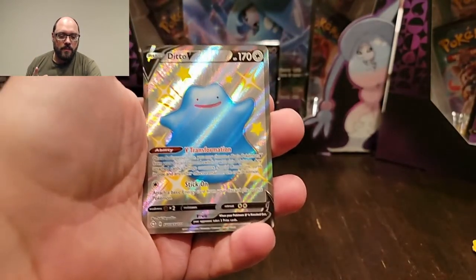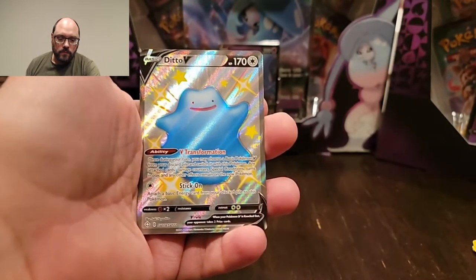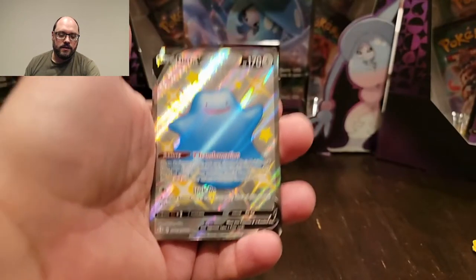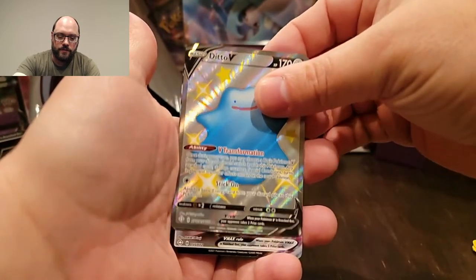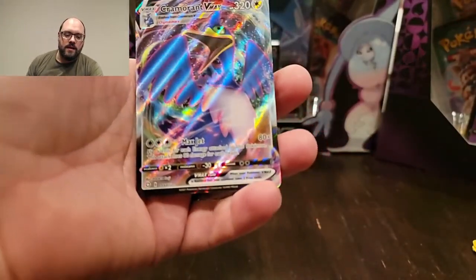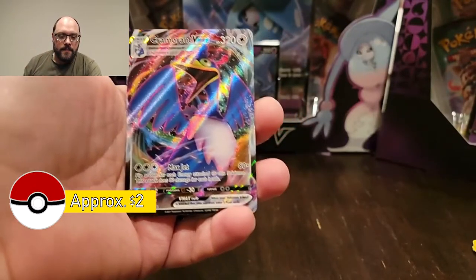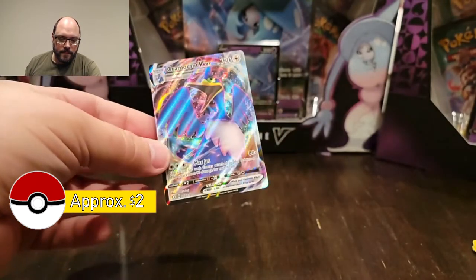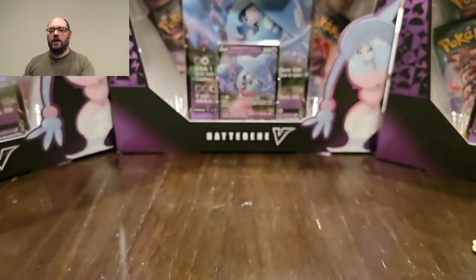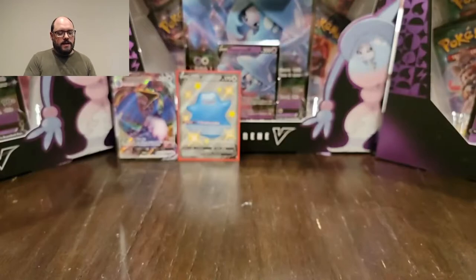Fire energy starts us off — Rusted Shield, Floatzel, Wacky Coffee Cactus guy, Cost of Fire, Snom, Pinch — boom! I told you! We got a Ditto V! I already have this one, but it is one of my favorite V's out of the Shiny Vault cards, so that is an awesome pull to start off the first pack. And then behind it was a Cramorant V-Max — that's how you start off with your boosters!